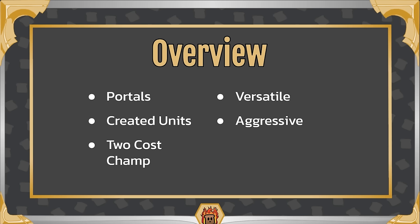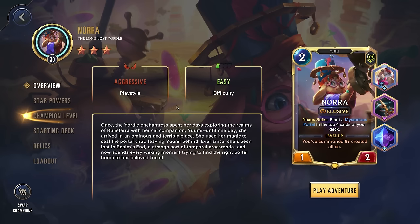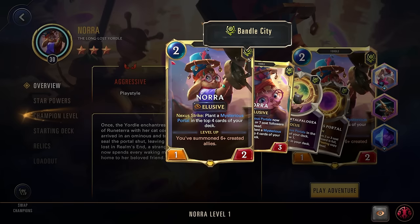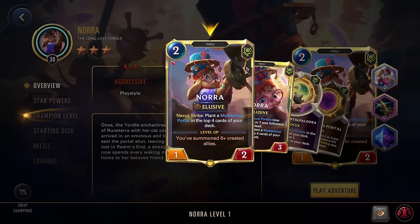Now that's it for the brief overview — let's hop in game. In game, you see we have Nora at level 30 with three stars. She is a two-cost champion, a Yordle from Bandle City only — most other Bandle champions have multi-region, but Nora is just Bandle. She has elusive and a 1/2 stat line to start off, which is pretty weak, but that's what you get with a two-cost elusive champion.